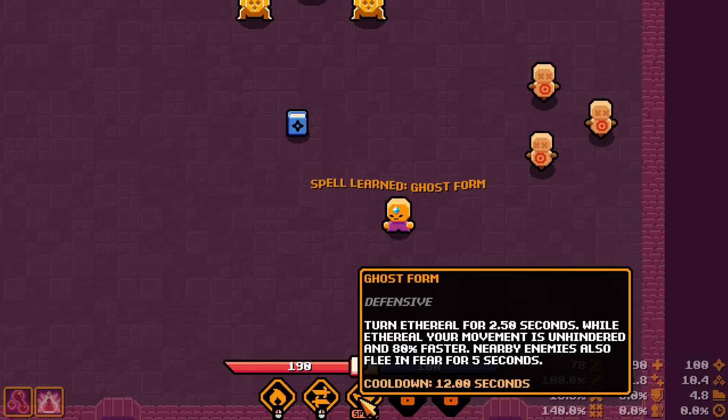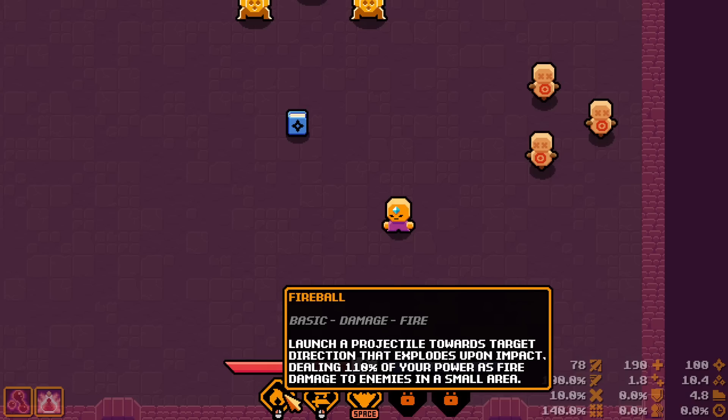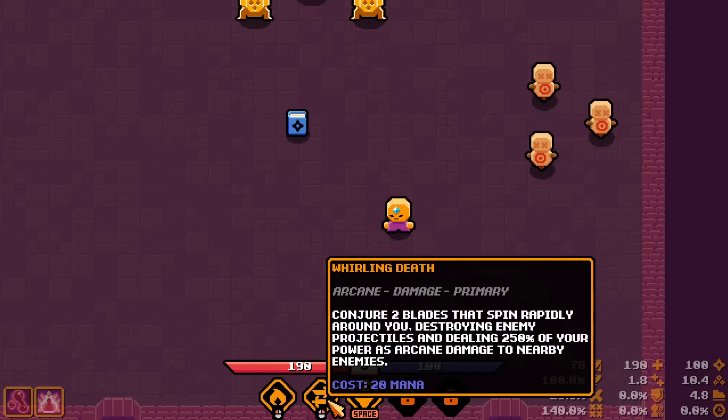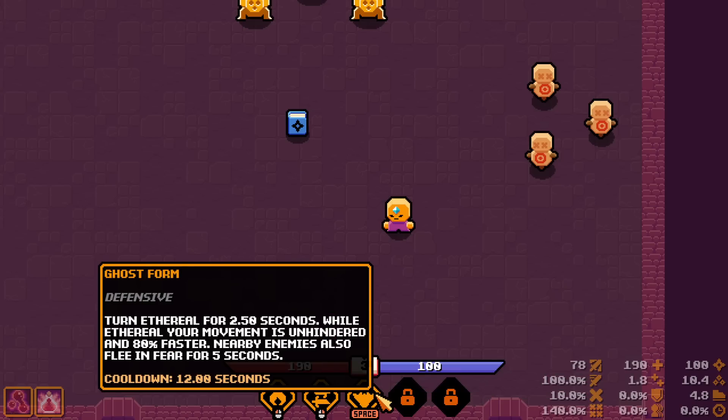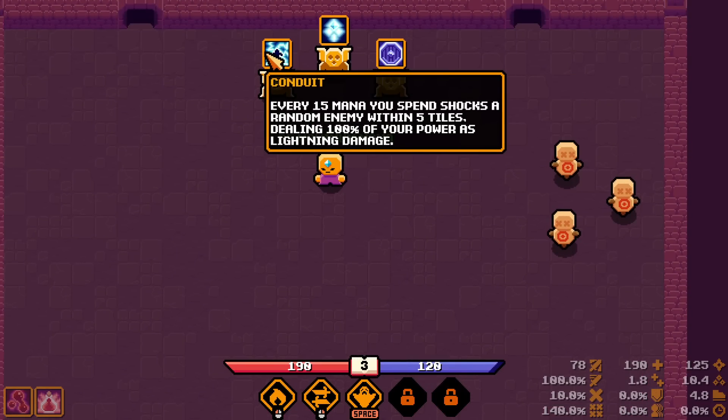Spell learned: Ghost Form. Let me read all my spells. Fireball: launches a projectile dealing 110% of your power as fire damage. Two Blades: spin rapidly around you, destroy enemy projectiles, and deal 250% of your power as arcane damage to nearby enemies — I didn't know it destroys projectiles, that's why we read the skills. Ghost Form: turn ethereal for 2.5 seconds — movement is 80% faster and enemies flee in fear for five seconds.